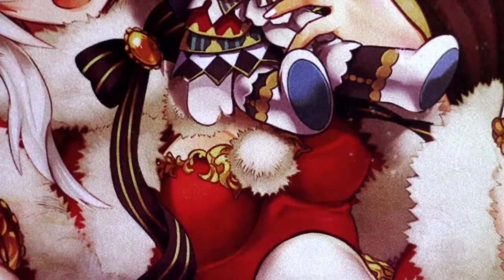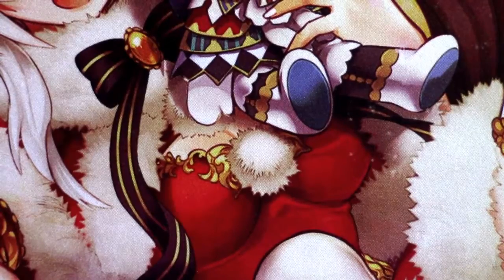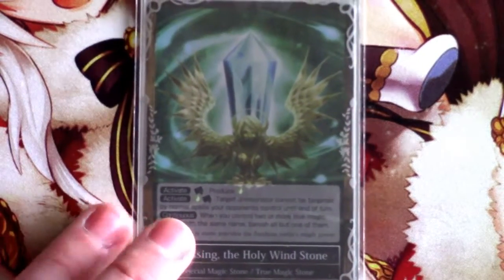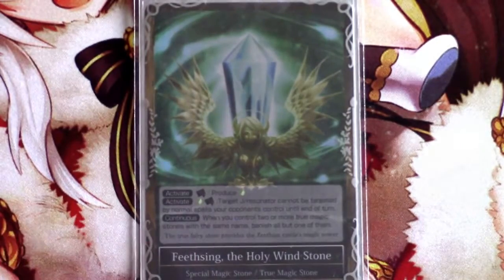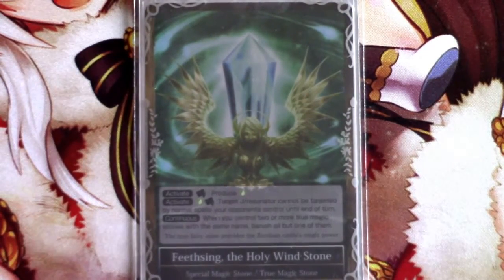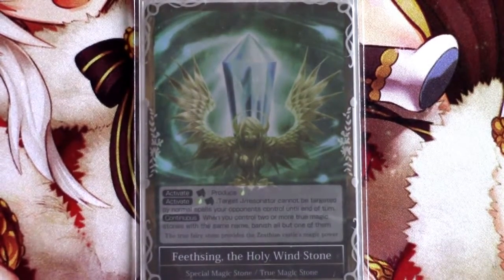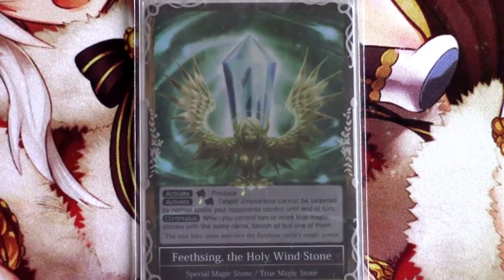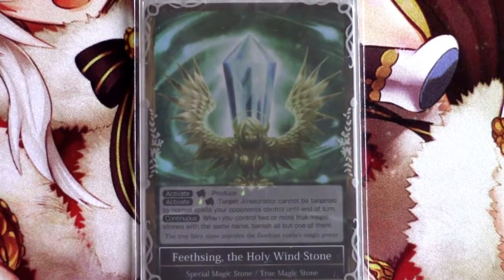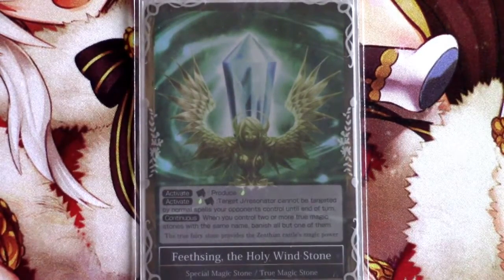Going into our stone base — we changed a few things I mentioned in the Facebook group, so this is our updated but untested list, and the stone package is going to look a little weird. One Featzing the Holy Windstone is just a great card in any green base deck. Gretel cannot put it into play — before I get a million judge rulings about that — but being able to protect your resonators against removal is very important, and it combos well with Rapunzel for setting up an OTK.